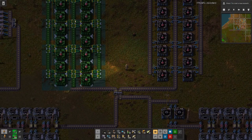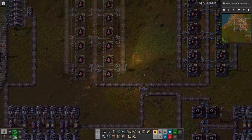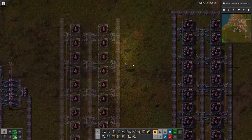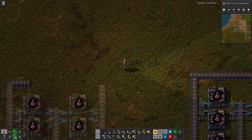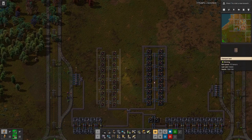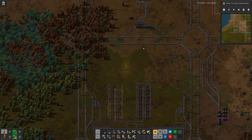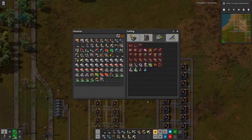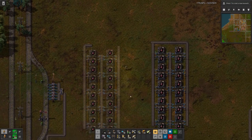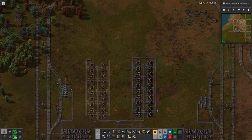With this setup also here on this side, this will produce six red science per second. We can have a loading station up here, but apparently I don't have enough belts to finish this and probably not enough inserters either.